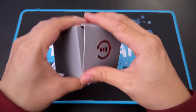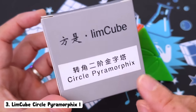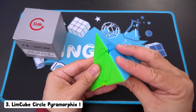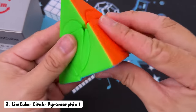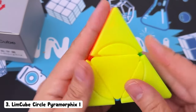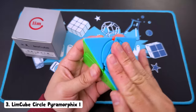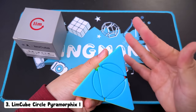Cube number three is not a cube. So this is the circle pyromorphics. It's a pyromorphics and there's a circle. So it turns like this — a pyromorphics is essentially just a two by two. But how do you move the circles? It must be that you move it like this, but it's not letting me move it.